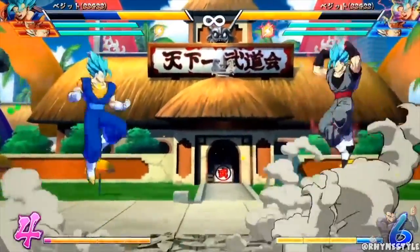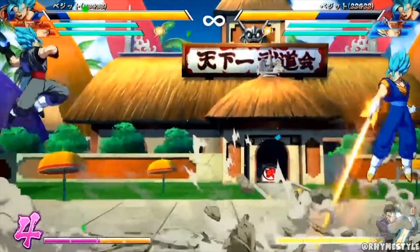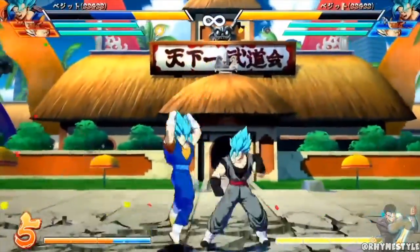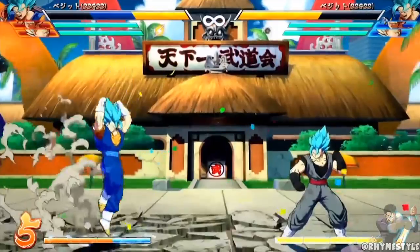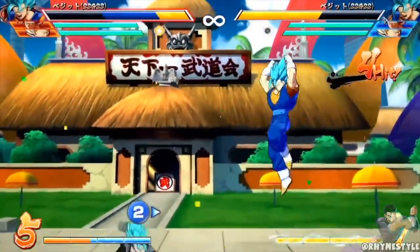Another interesting aspect about this spirit sword move is that Vegito can also perform a variation of it all in the air — it goes down very quickly and hits the opponent. My guess is this is going to be extremely useful when you're in the corner pressuring your opponent, and it's going to be opening up a lot of people on day one — I can almost guarantee that much at least.